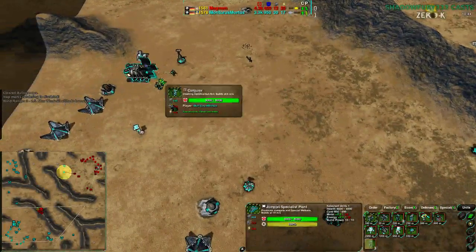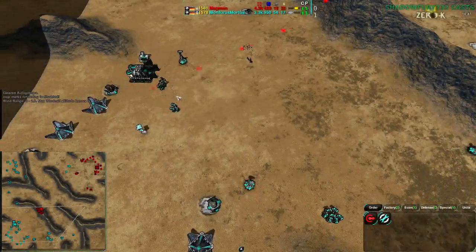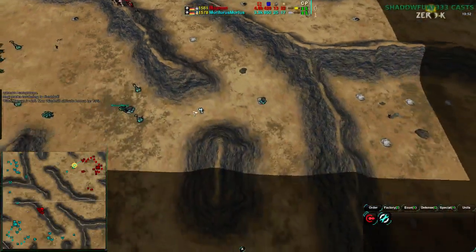This is really a matter of just getting enough units — probably just getting Rockers and Warriors, possibly Zeuses. And a Sharpshooter works too — that will be a bit tricky though. Mortarus is going to have to get around Magman's commander.